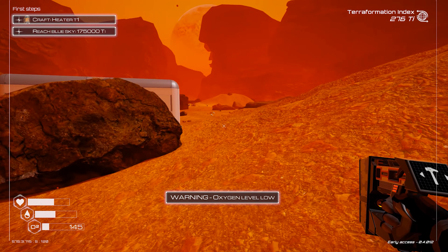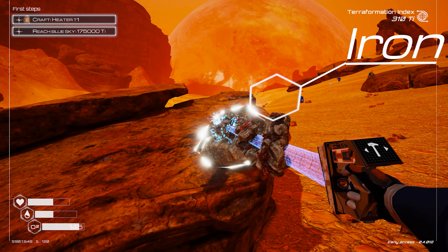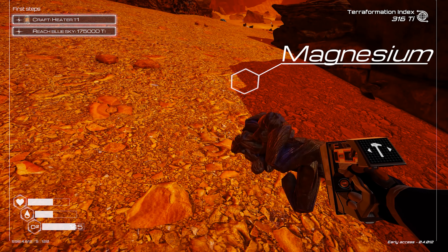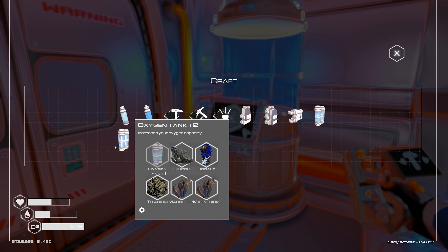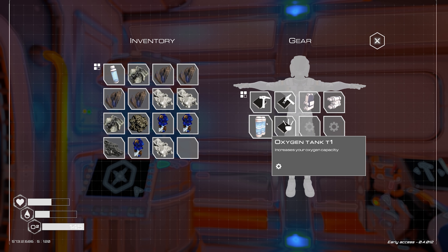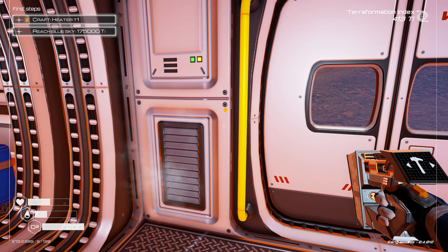I can make an oxygen tank type 2 now. I haven't been picking up magnesium because you don't really need it too often. I can make the oxygen tank type 2 — equip that. I can make the bigger backpack too — take it off. Yeah, I can carry more now.